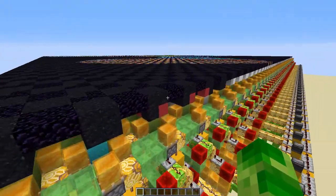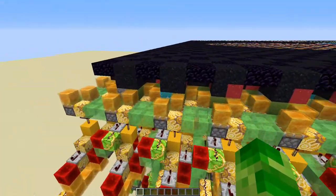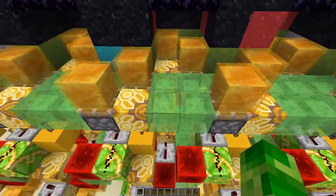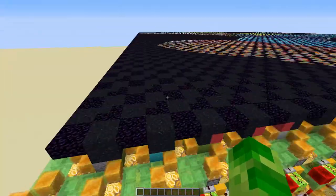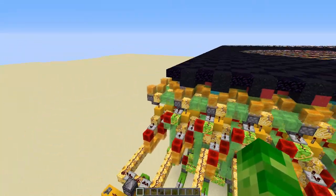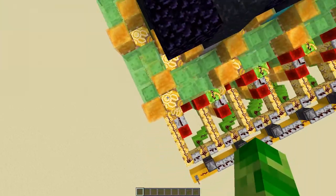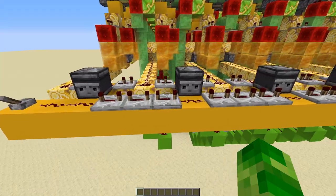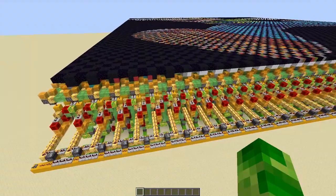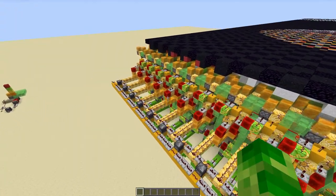At first, for some reason, I was thinking I would just simultaneously power all of the honey blocks, lift them up, and then simultaneously power all of the slime blocks. Then I realized that's literally an industrial-scale lag machine. So I decided not to go with that route. Instead, I power one row at a time — there are just repeaters here to add delay — so they go one row at a time, as you saw from the time-lapse. That's pretty much how this machine works.